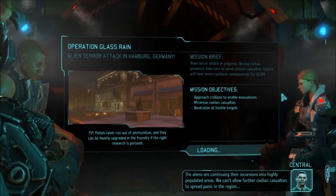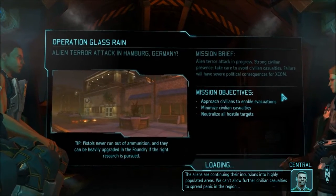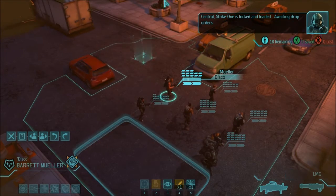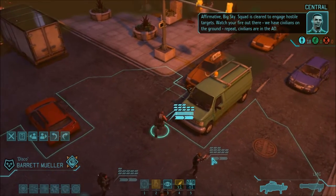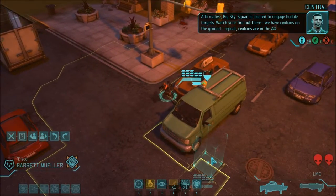The aliens are continuing their incursions into highly populated areas. We can't allow further civilian casualties to spread panic in the region. Strike one is locked and loaded, awaiting drop orders. Squad is clear to engage hostile targets — watch your fire, we have civilians on the ground. Going to Overwatch — civilians are in the A.O.